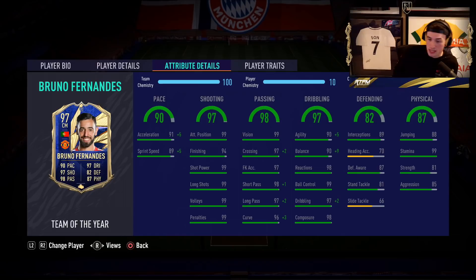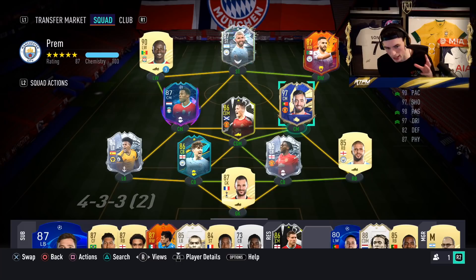We're giving him the Engine chemistry style because we're going to test him a bit in the first half up top. But if you're going to play him as a box-to-box, a Shadow is really nice because you get the defensive boost — or even an Anchor if you want to boost the physical even more. We've got him in a little Premier League team today, a little Man United theme — Bisaka, McTominay — and we'll be testing him out in this squad.